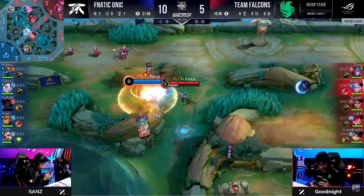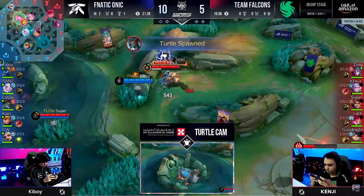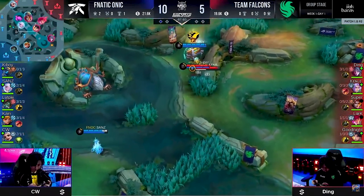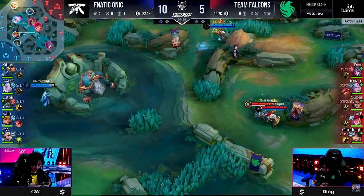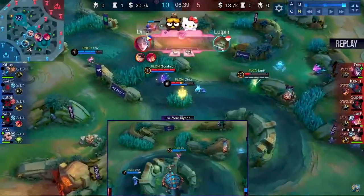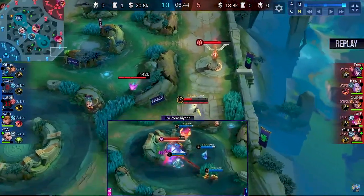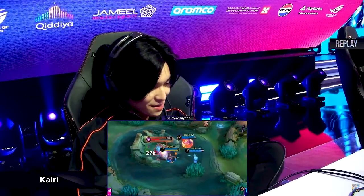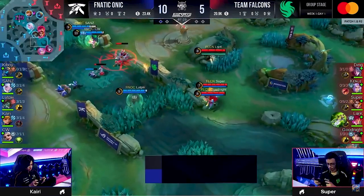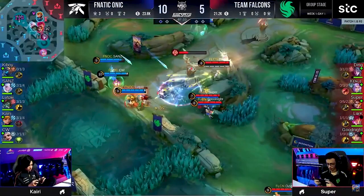CW's mid-game power spike at seven minutes — I think that's what made it a little better for Fnatic Onyx despite the amazing catch by Ding. That could have been lethal. If it was CW on the Beatrix and Lark on the Harith, that could have been a wipeout. The replay didn't catch the initial play started by Super — he was trying to replicate a game-winning moment from M5 when Keyboy did it himself, the five-man implosion. He was so close. If Kenji just survived a little bit longer, he could have cleaned up the entire team.